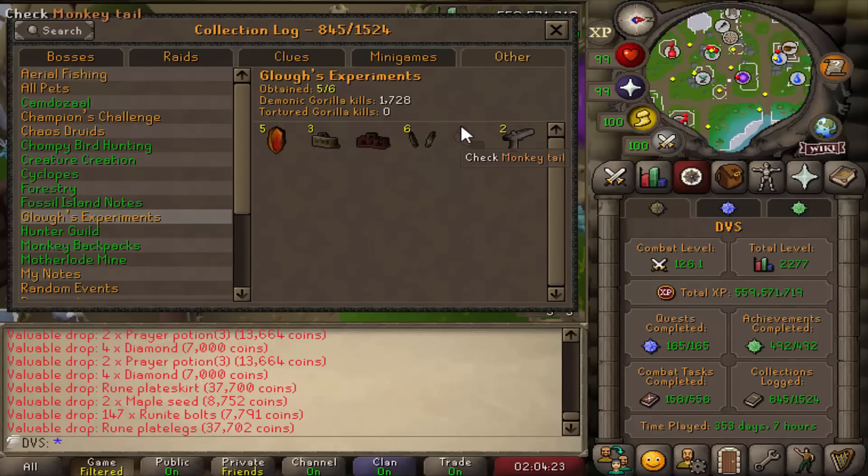Overall happy with how the log is going. If I can get the Monkey Tail before maybe 2,500, I'll still be happy. Then a Dragon Spear drops — 1 in 36,000, pretty daunting. Light Frame number 3 on 1,652 KC. At 1,728 KC, I need a break — it's incredibly boring. Going to leave the Monkey Tail for when I need another Ring of Suffering in the future and just move on to Zulrah and Bandos.